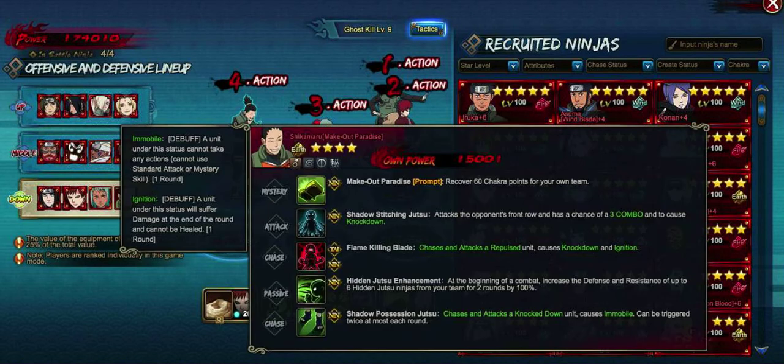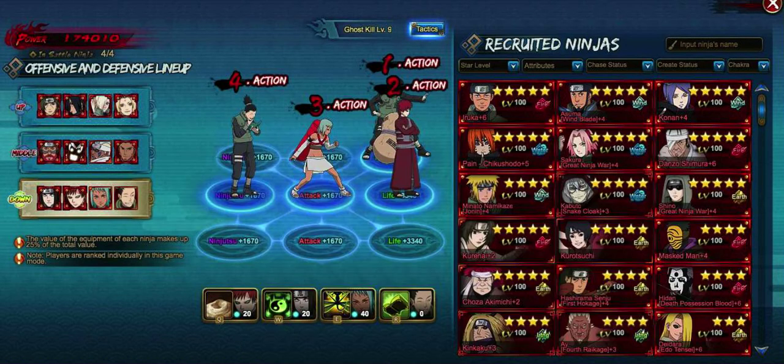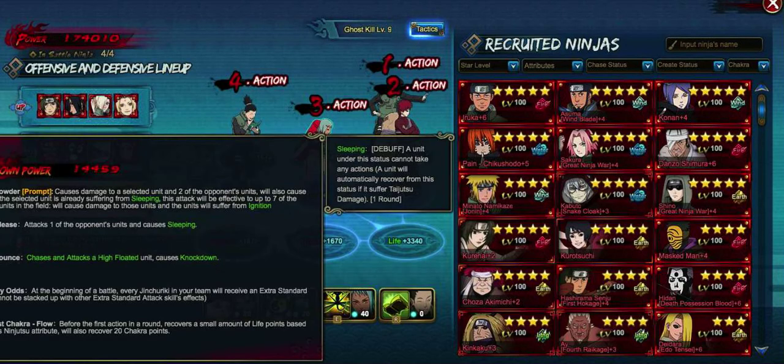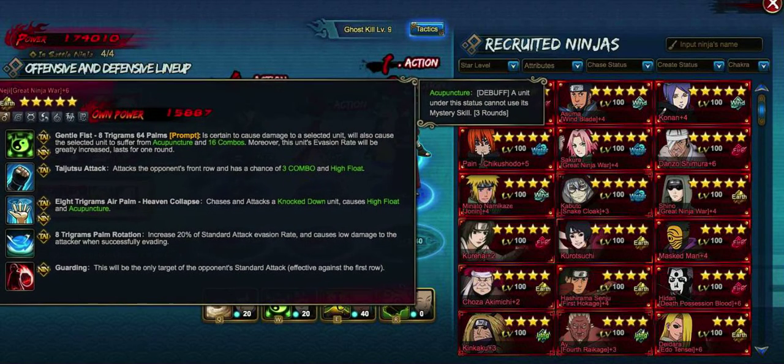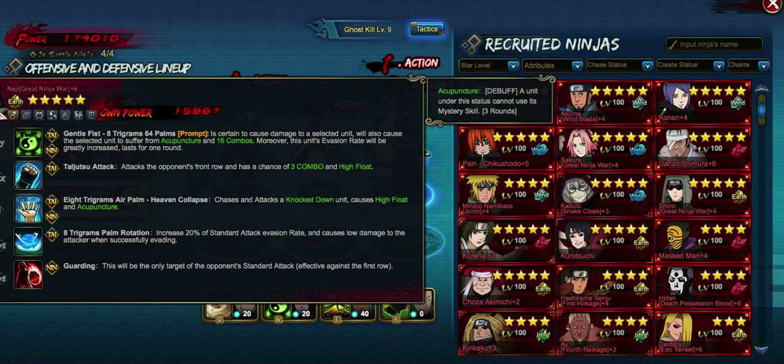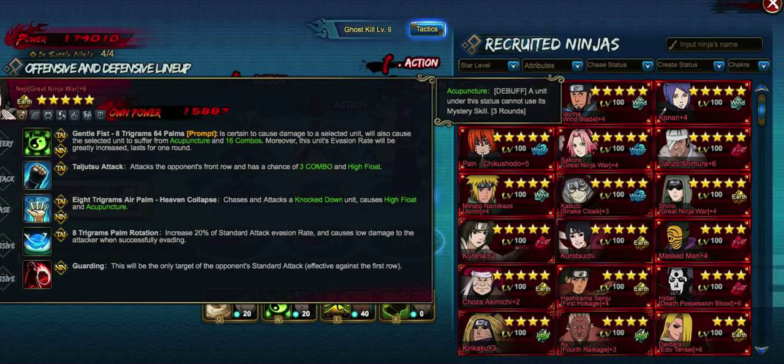Neji is going to benefit from that defense and resistance buff. I think we're highlighting Fu there — she's going to generate chakra for Gaara, and we want to use that guarding passive.